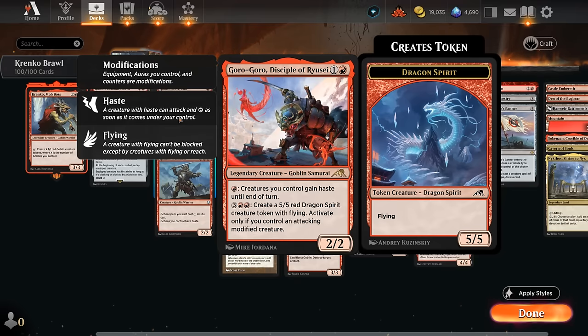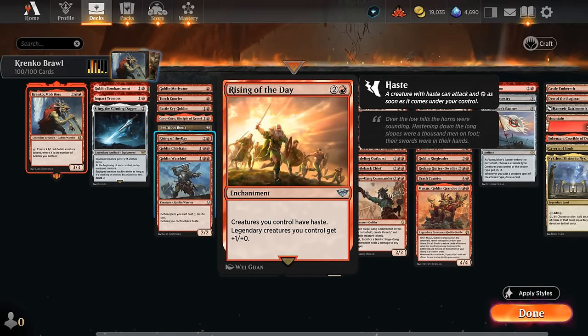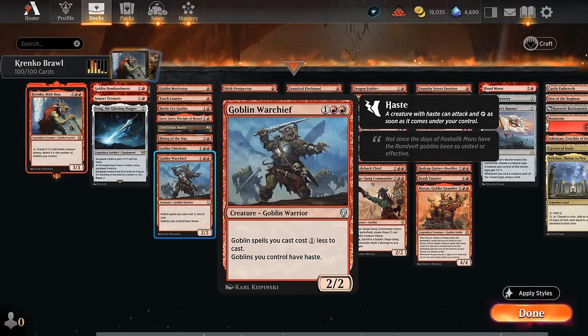Goro-Goro just requires one red mana to give the entire team haste, so we can give both Krenko haste as well as all the tokens we generate that turn. The Swiftfoot Boots can both protect Krenko giving it hexproof as well as giving it haste. Rising of the Day gives our legendary creatures one extra power and all creatures have haste, so we can both activate Krenko right away as well as attack with all the goblins we generate. Goblin Chieftain and Goblin Warchief are awesome ways to give the entire team haste — Chieftain also pumps the team while Warchief gives us a one mana discount.